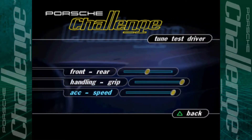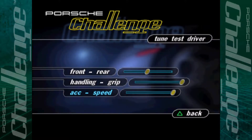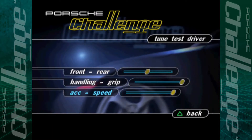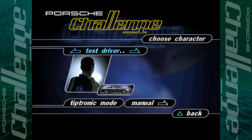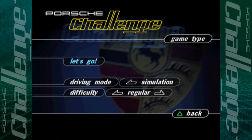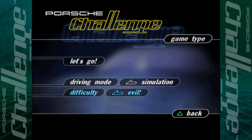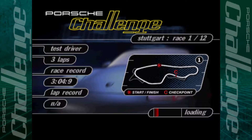We're going for maximum grip and maximum speed. That'll give us a top speed of around 262 kilometers an hour, rather than the 238 you get with the default machines. We can now select the test driver in all his glory, which is wonderful. And of course evil mode — you know it's evil because it's got an exclamation mark at the end. Let's get started in race number one in Stuttgart.